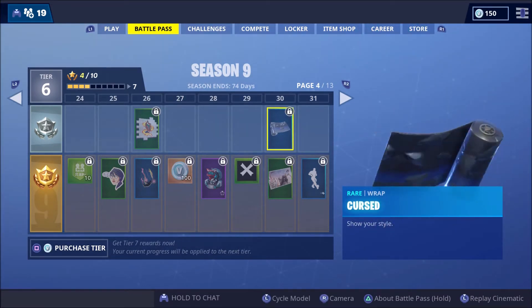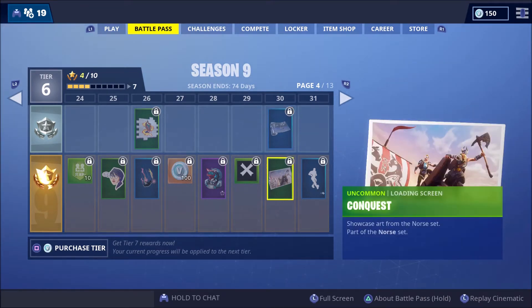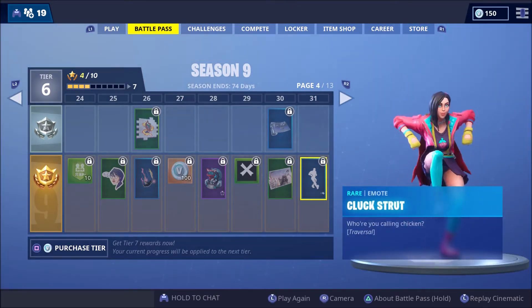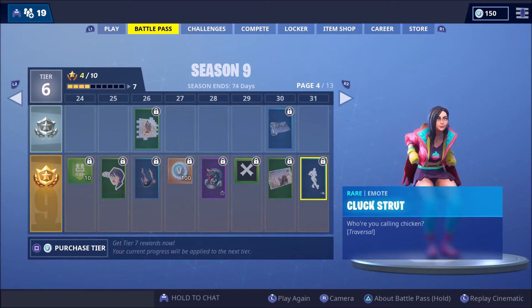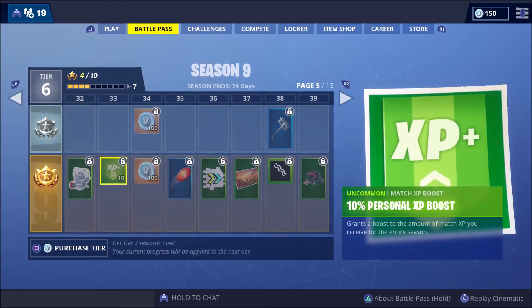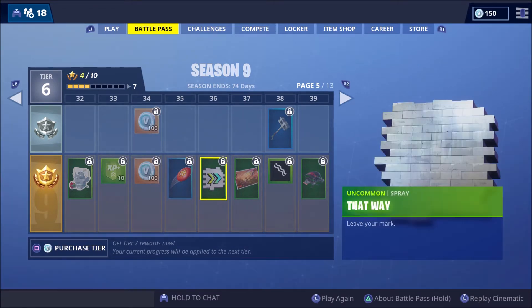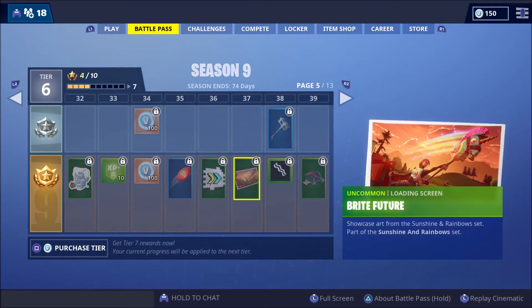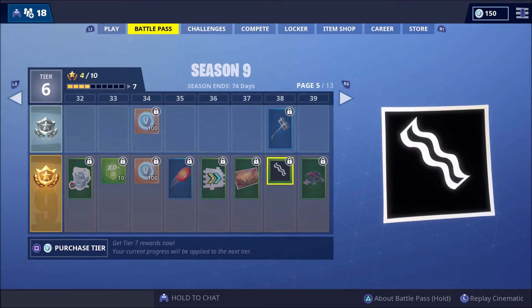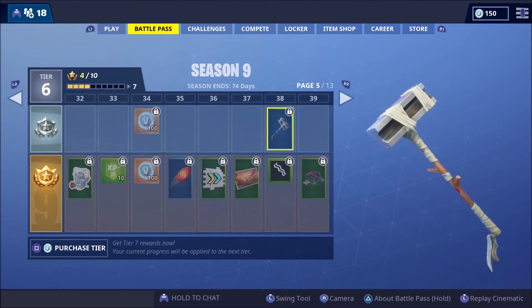Cursed - this is a rare wrap called Cursed, it looks rocky. Rocky Heap. We've got a Conquest Loading Screen for Vikings. Klux Sprut - chicken - that's pretty sick. Love Ranger. We've got more XP, more V-Box. And we've got the flying disc, it's a toy. Spray, Bright Future Loading Screen.